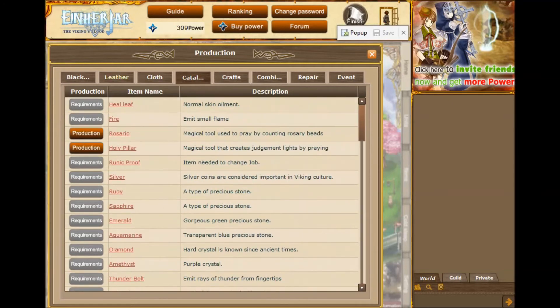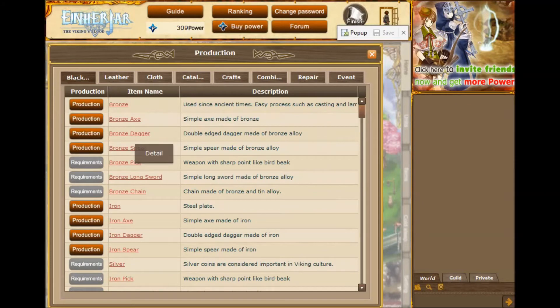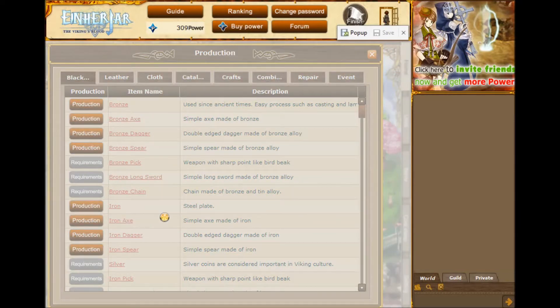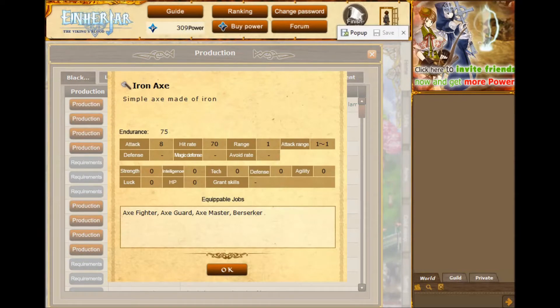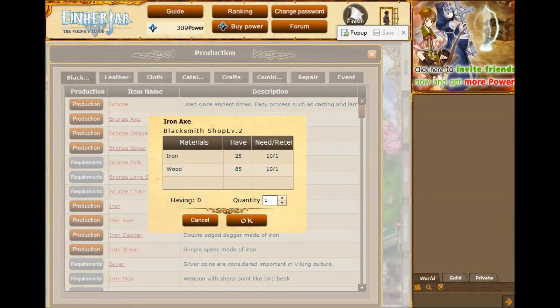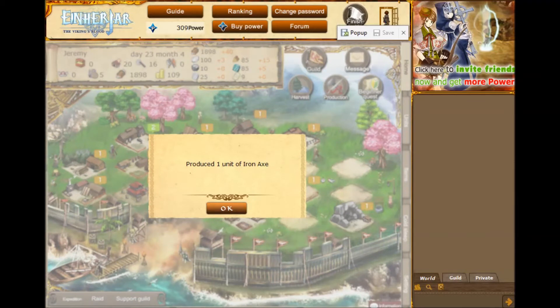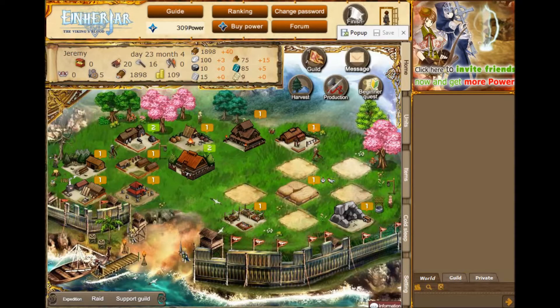You can see that there's a ton of stuff in many different categories to start being able to make — all kinds of stuff, even weapons. The blacksmith of course. I could make a bronze dagger right now, which I probably should be doing. I could look at the details of it — it'll give me attack eight, hit rate 70, and it will tell you the jobs it's good for. And then I can just go to production and pick how many I want. Let's just do one and hit go — it's pretty much instant. We got that little weird lag loading again, but we made that.